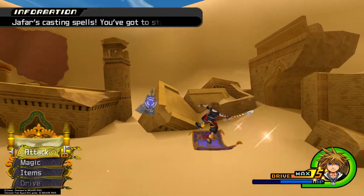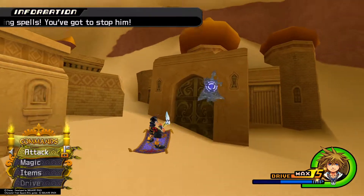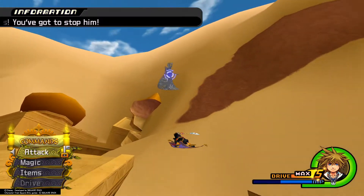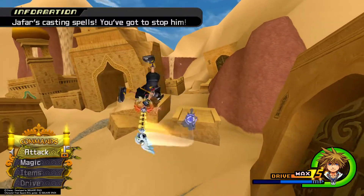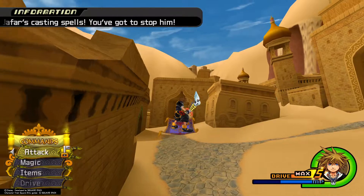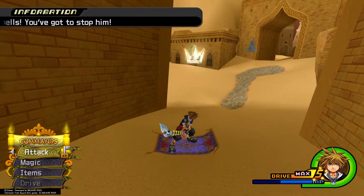Try to cast a spell, just swing at him once to interrupt him, and then keep following him. As he goes out of the second archway, we have another puzzle piece here. Go ahead and grab that.